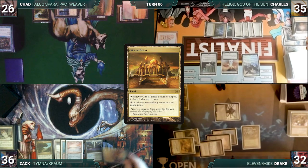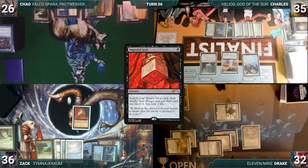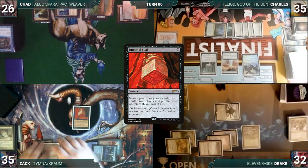Zack draws and plays a City of Brass, tapped through Archon. He casts Imperial Seal, paying for Archaic. Imperial Seal resolves and he fetches up a card onto the top of his library and loses two life. Zack passes, discarding both of his commanders to hand size, putting them into the command zone.